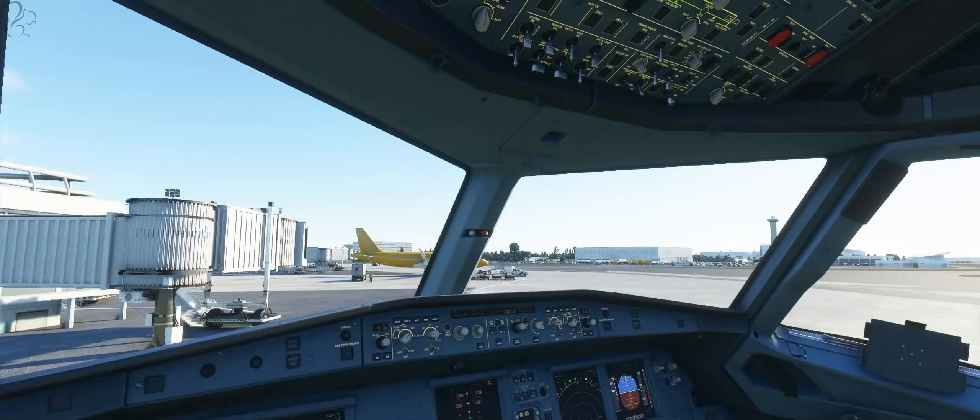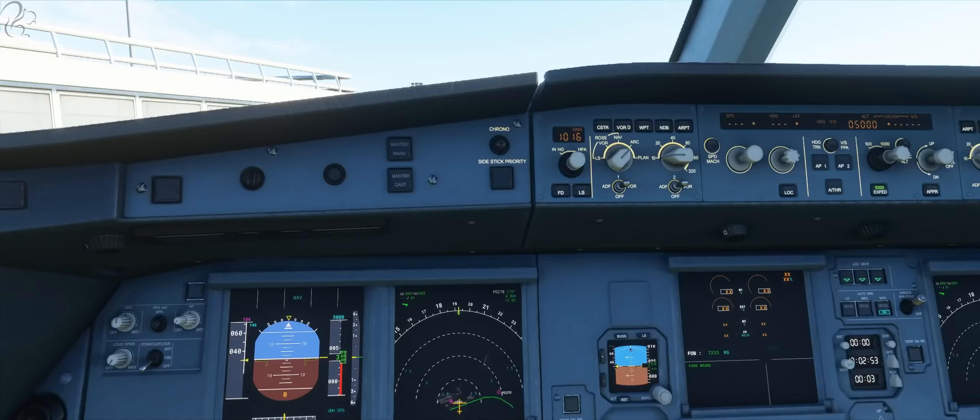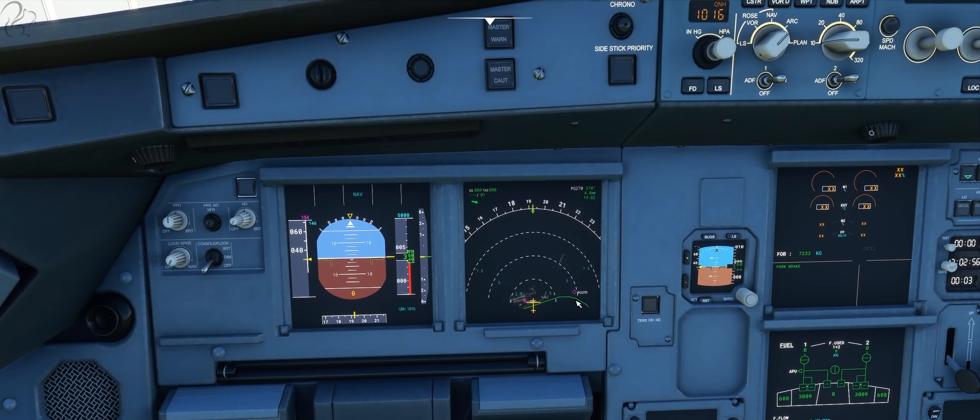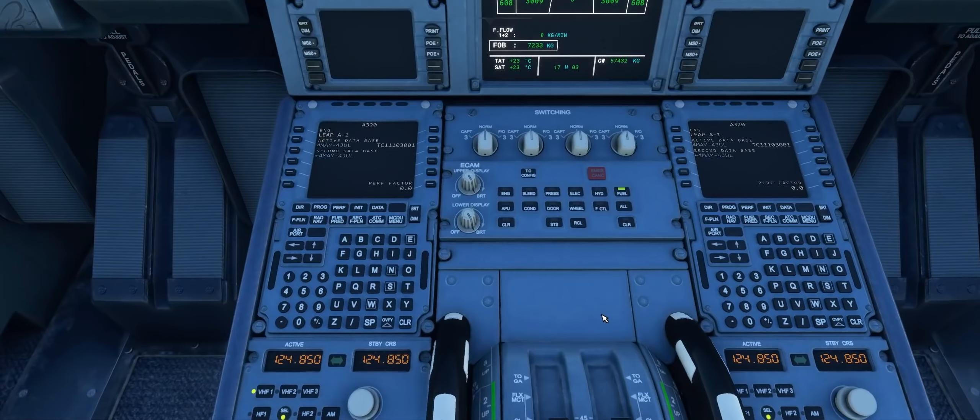Here we are, welcome to the flight deck. We're on external power, and we'll have to fire up the APU fairly soon. It's been a while since I've flown the Airbus, so this should be interesting. You can see what it's done — it's quite cool actually. It loads the flight plan in. So even though it was cold and dark, jumped in the cockpit and pressed external power, it actually loads up the flight plan.